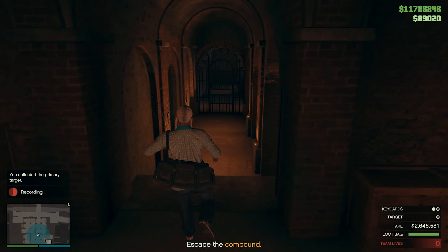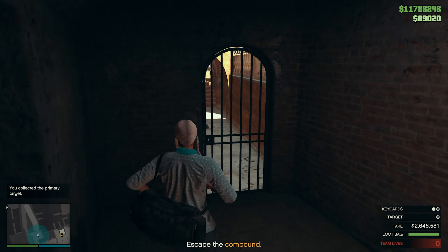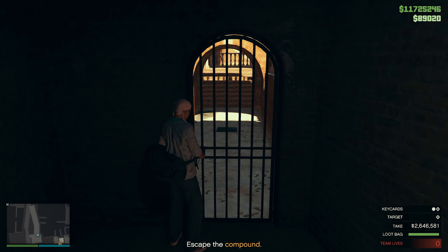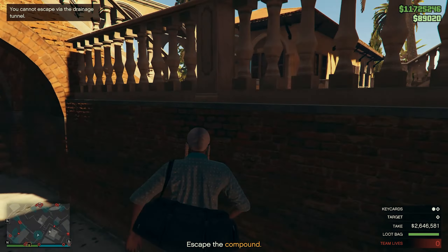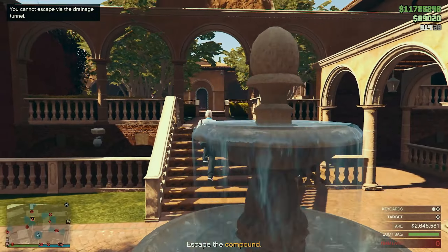A statue of a panther made from gemstones. I will predict now — when you come to sell this, my mother-in-law will be first in line. It looks like they have sealed off the drainage pipe you used to get in here. You will have to find another way out.